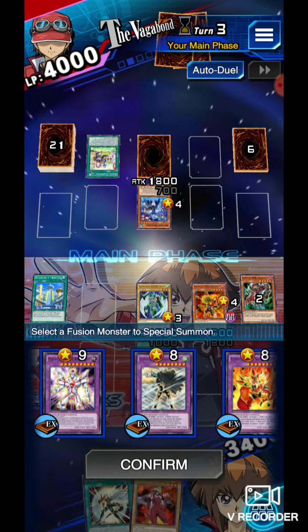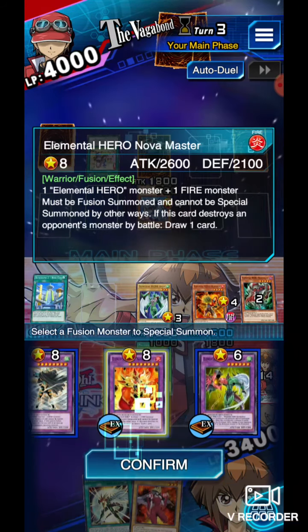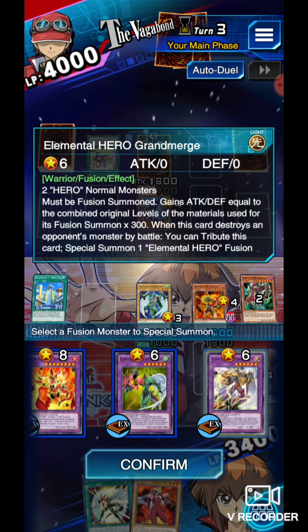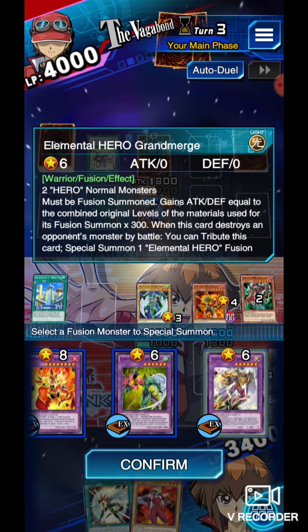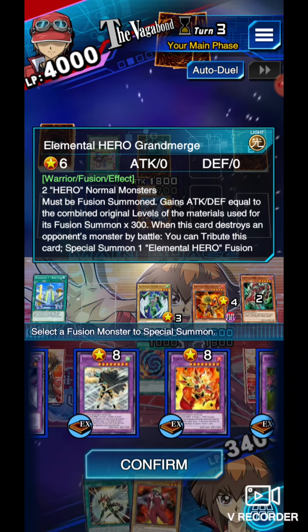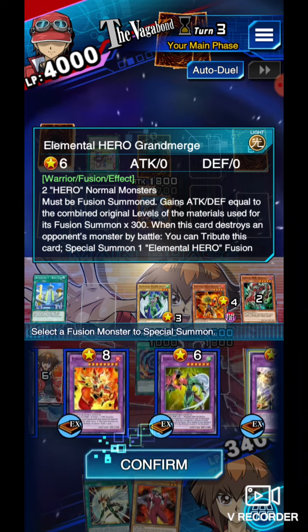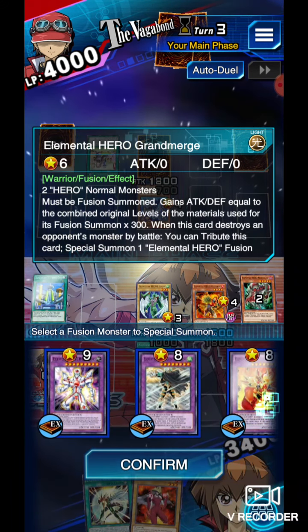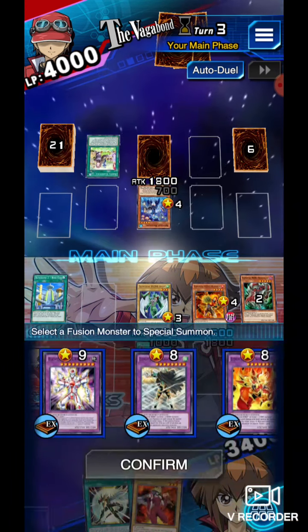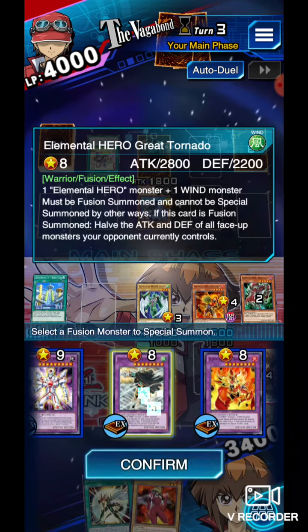That is cool. Just from these three heroes, I can make Corp, Great Tornado, Nova Master, Flame Wingman, or my second most powerful hero, Grand Merge. I think for the purpose of this, I want to quickly get rid of him. So... Great Tornado.